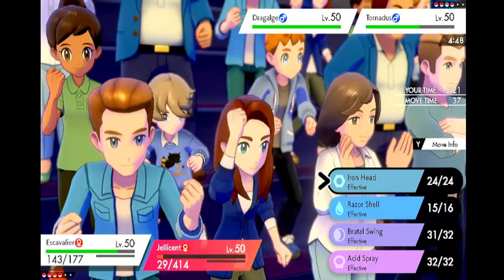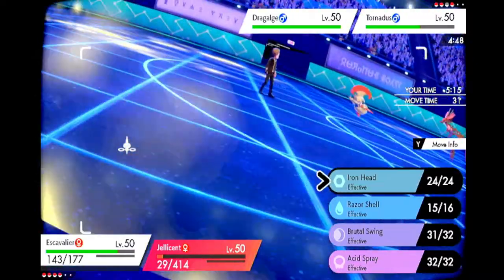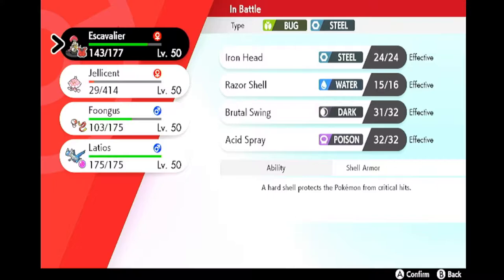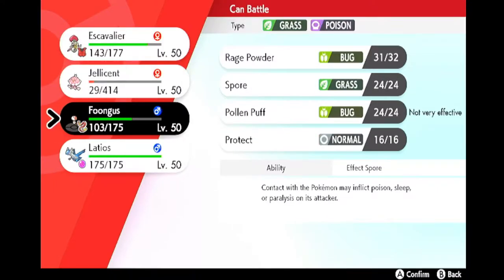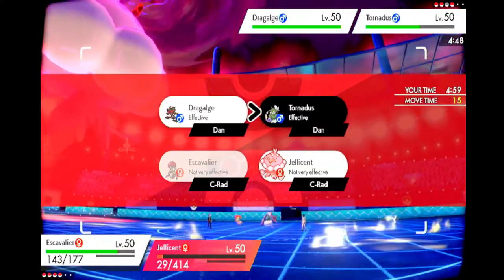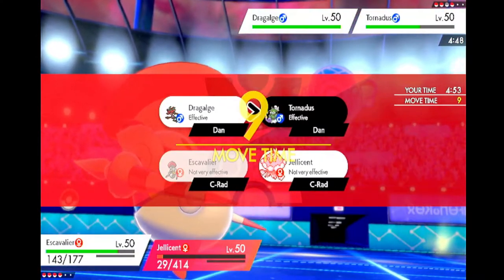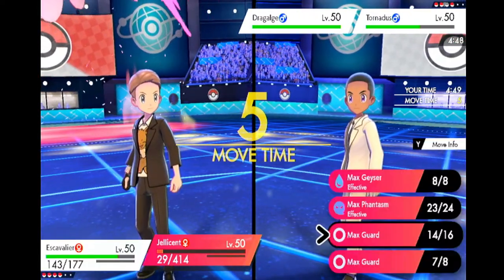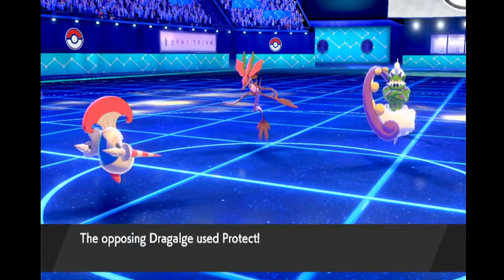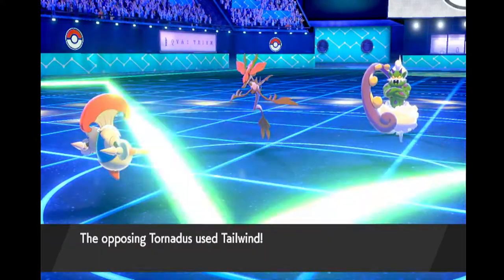Jellicent dies here 100% — there's no way around it, Jellicent's gonna die. But we have S-Cavalier positioned pretty well. We got Iron Head, we can also switch. I think I just Iron Head. I feel like we Iron Head Torn, yeah, and then I'll try to Phantasm and do Zapdos, see what happens. Oh great, this could be a Detect — it is. Okay, oh, tailwind.